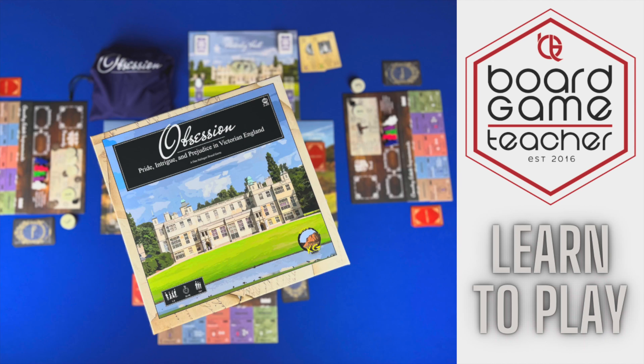The final scoring takes seven steps. Step one: improvement victory points — total the victory points on the bottom right of your tiles. Step two: gentry cards — total the top right victory points of all gentry in your deck. Step three: objectives — score your objective cards. Step four: reputation — score victory points based on your final reputation. Step five: service — gain two victory points per servant. Step six: wealth — gain one victory point per 200. Step seven: victory point cards — score your victory point cards. The player with the most victory points is the most influential family and wins Obsession.